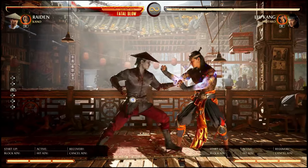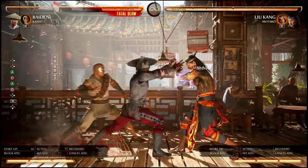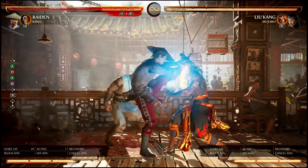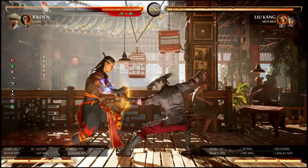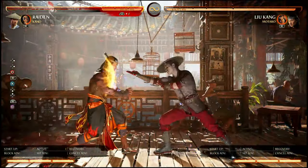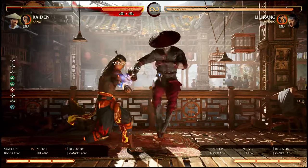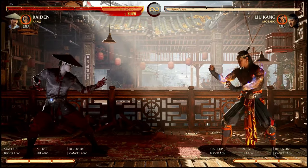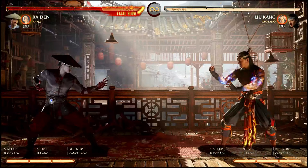Another thing you can do with Kano is intentionally force side-switches. Like that — now it's your turn. You can just keep it going off of any string. It's pretty good if you really want to force a side-switch. Let's say they're in the corner and you think your throw is going to be too predictable — you can just go for the side-switch instead.